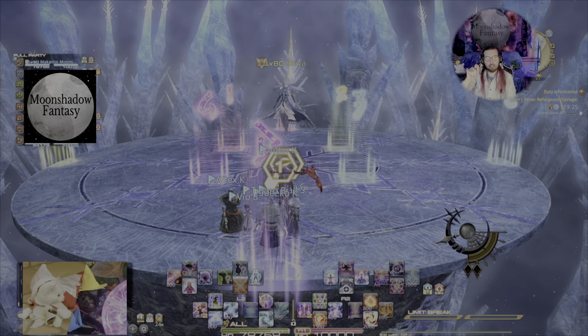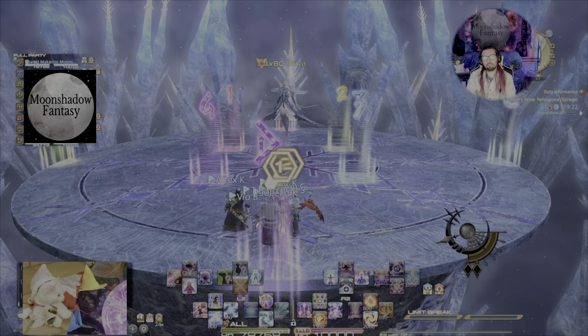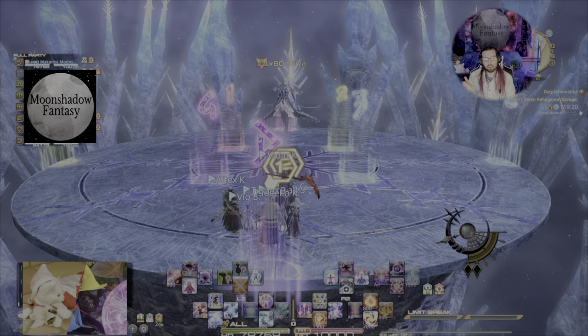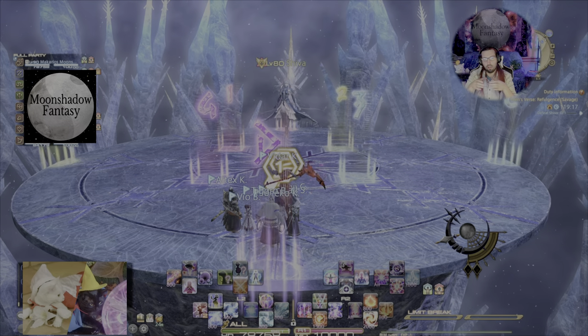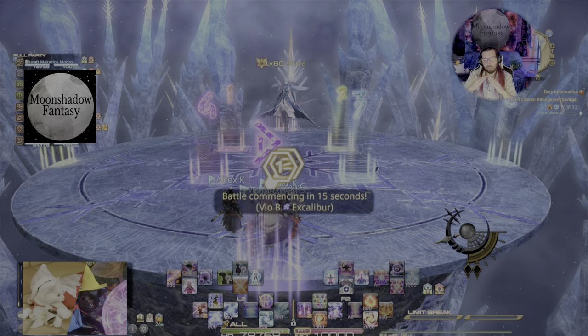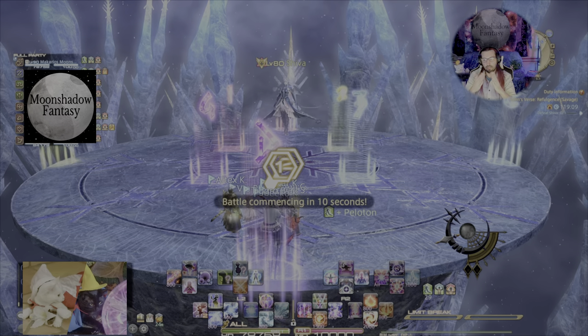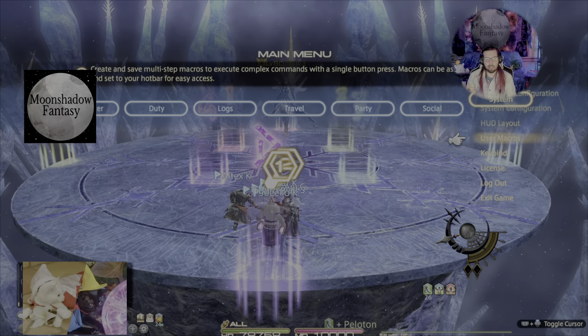That being said, put your markers in A, B, C, D at North, East, South, and West, with 1, 2, 3, 4 at your intercardinal positions on the smaller middle circle, with the tip of the square hitting the tip of the ice diamond shaped thing — the diamond.